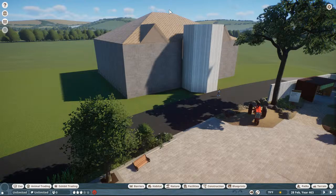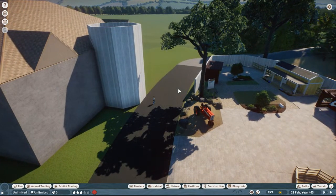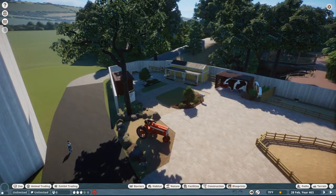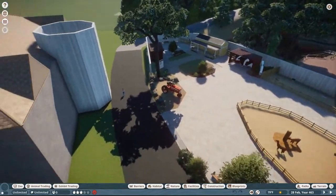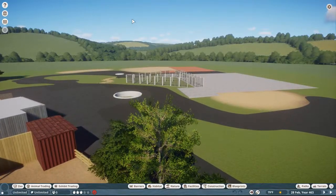This building over here is going to be the administration building — a building I did not want to make. So amazing community member Haribo, who everyone probably knows from Missoula — easily one of the best creators in the game, and the combo of him and Drak is always the greatest combination — he's going to turn this box shape into the actual administration building with a big tower, lots of curves and details. He'll take care of that while I work on Faces of the Rainforest.